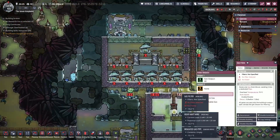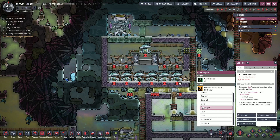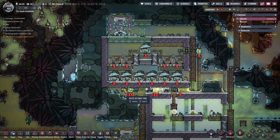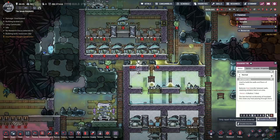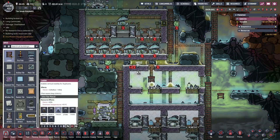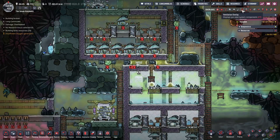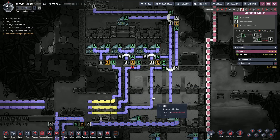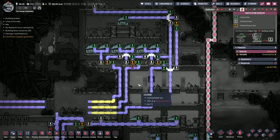Alright, let's come up here first and hit this. We want to change these to hydrogen. We need to deconstruct that so that we can reach that. Put that in. Otherwise, piping is set across all of these.